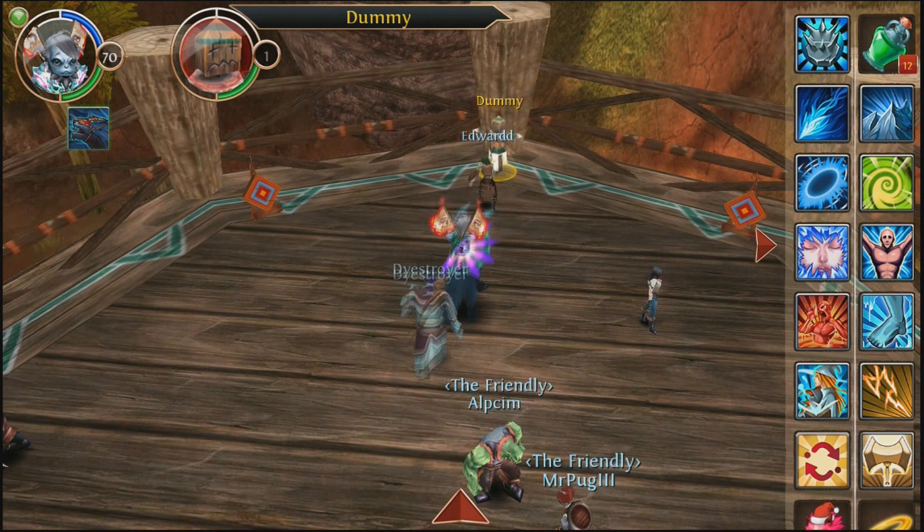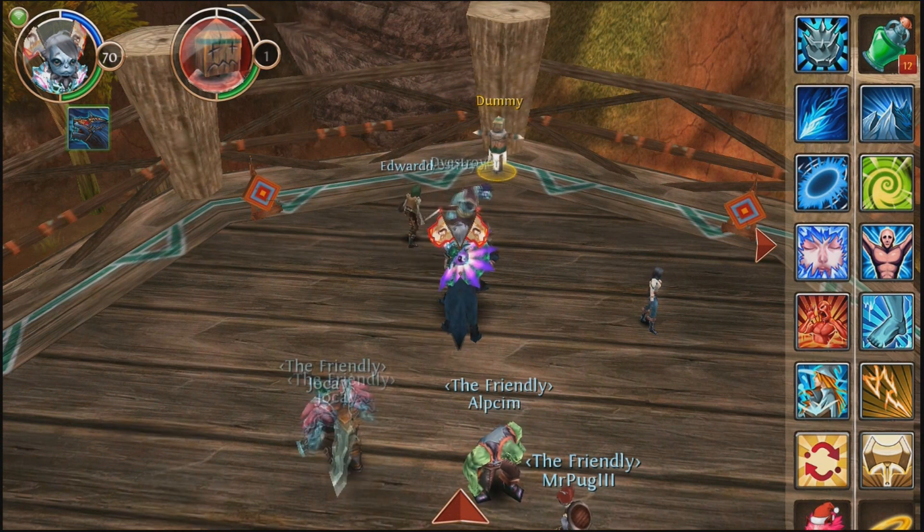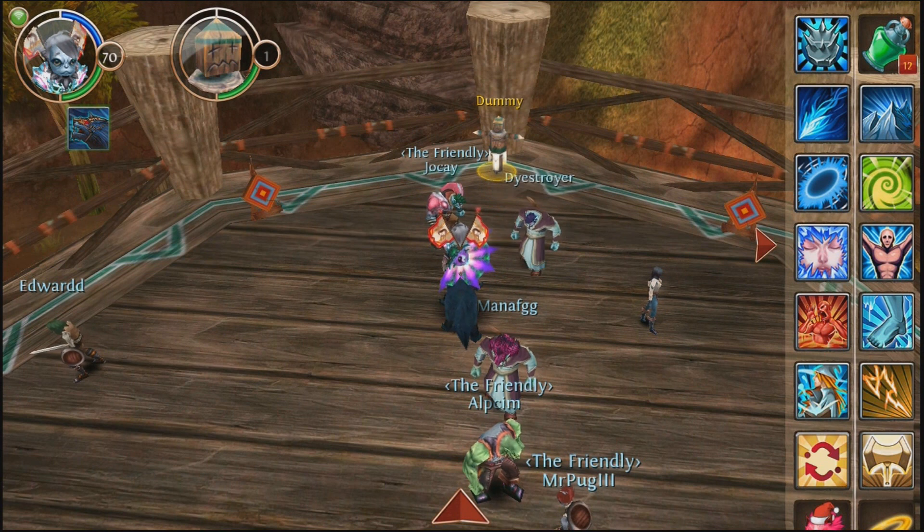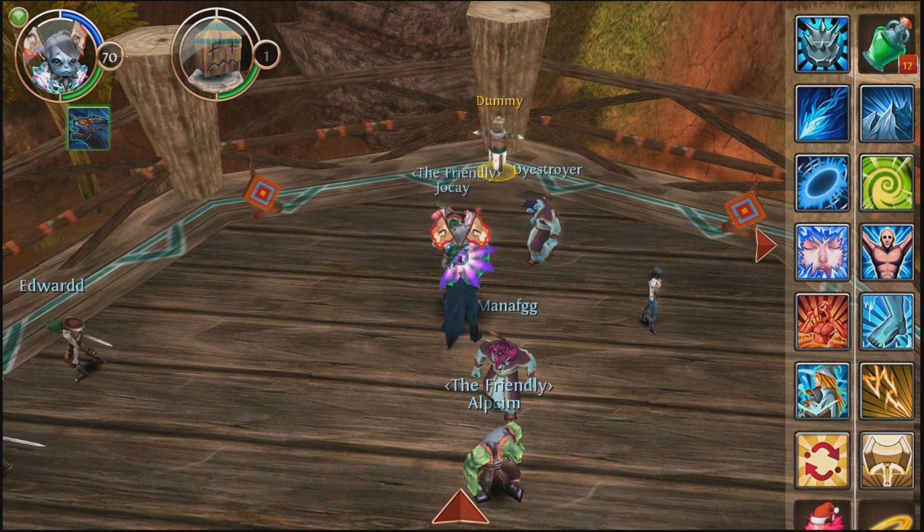You want to get Frost Phantom up, and you want to put down Permafrost and begin spamming AoE spells. It actually does a really considerable amount of damage — even I was surprised how much damage it does at first. I didn't think it would be that much damage at all, I didn't think it would do more damage than fire, but it does.